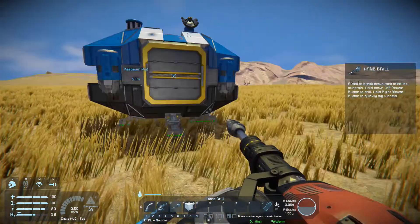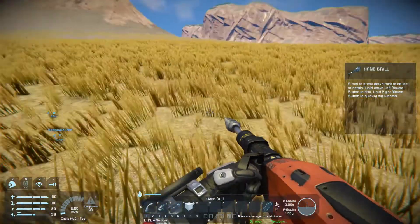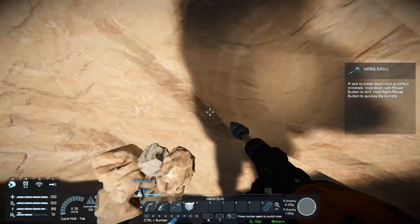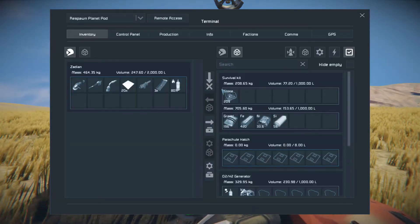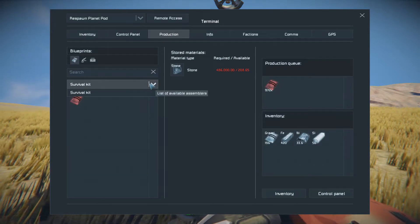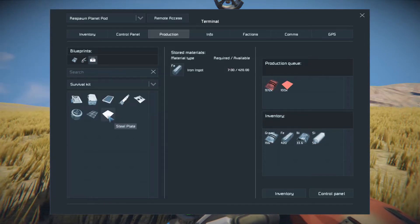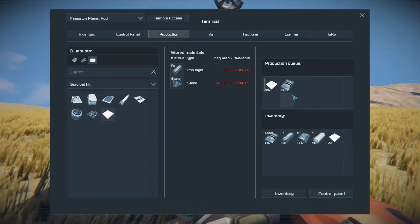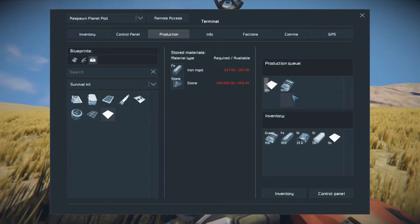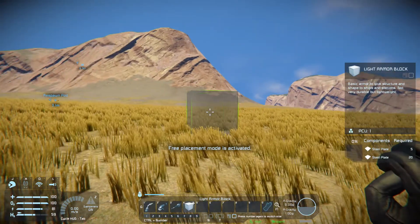We're going to start processing this into ingots — that's going to give us our first bits of iron, nickel, and silicon. We'll take those and turn them into other things that will allow us to start building a base to process stuff more efficiently. And I've already got some iron plates. You can see this is what we processed from that little bit of stone.